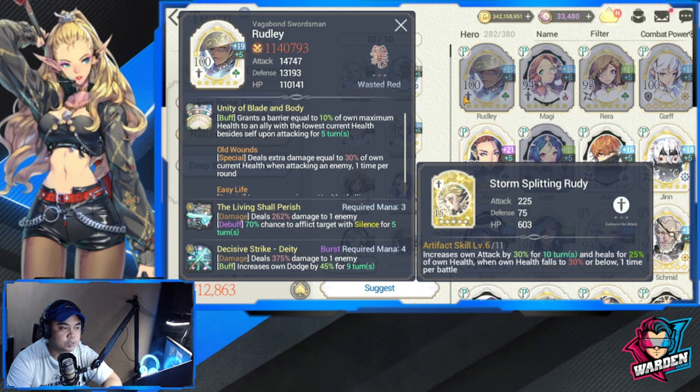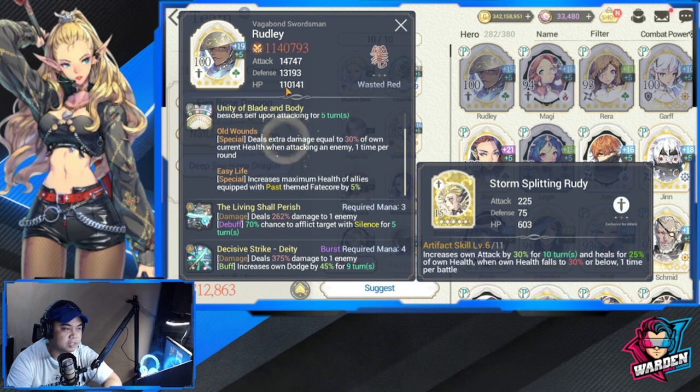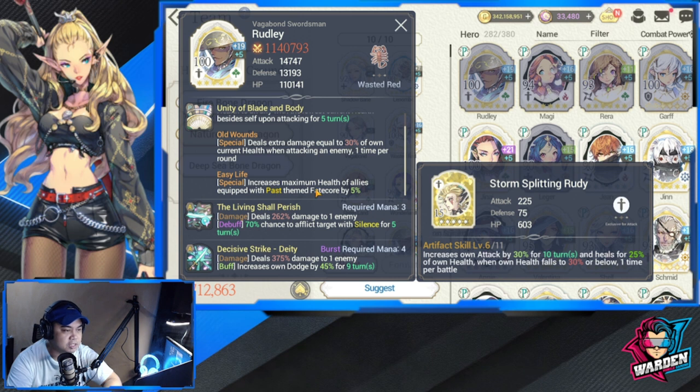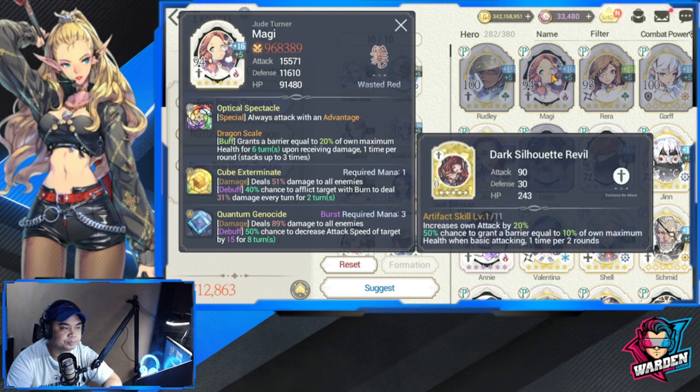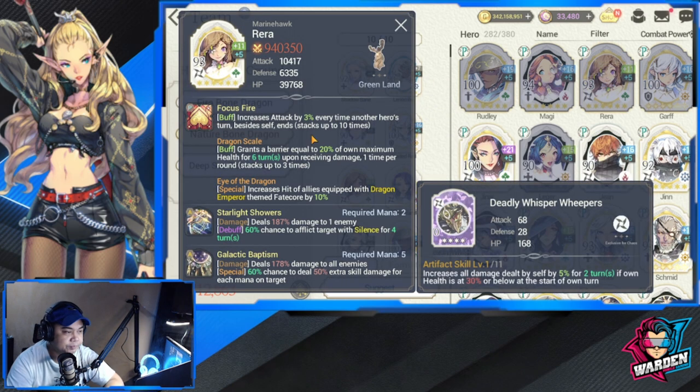Let's go over what each hero brings to the table. Rudley has a barrier — he grants a barrier equal to 10% of all allies' maximum health, targeting the ally with the lowest current health besides himself upon attacking, for five turns. That's why I'm bringing him. Next is Maggie — I like her passive because she also grants a barrier, since she's a first dragon.